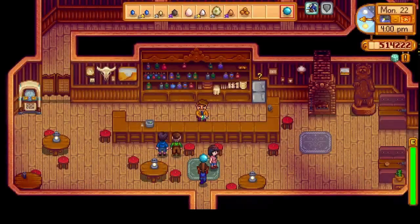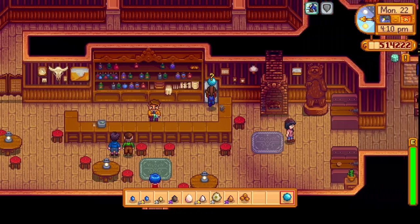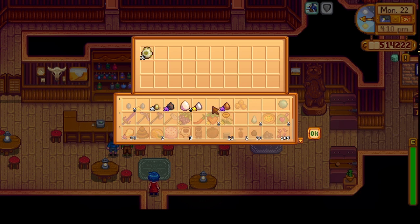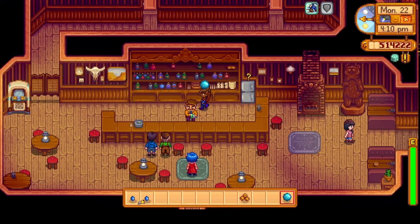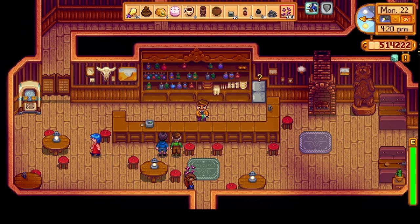Do I have anything for Gus? Not really, but I can deliver some eggs and get them out of my backpack. He won't accept the blue eggs. Well, we got some delivered. I don't have anything I can give to George. Lewis, I can give the pepper to.